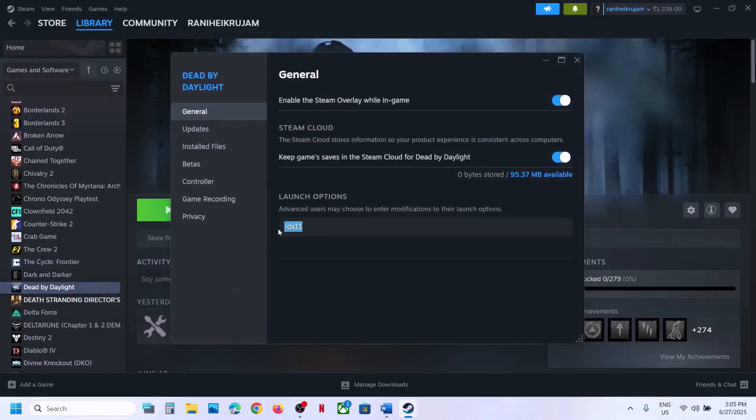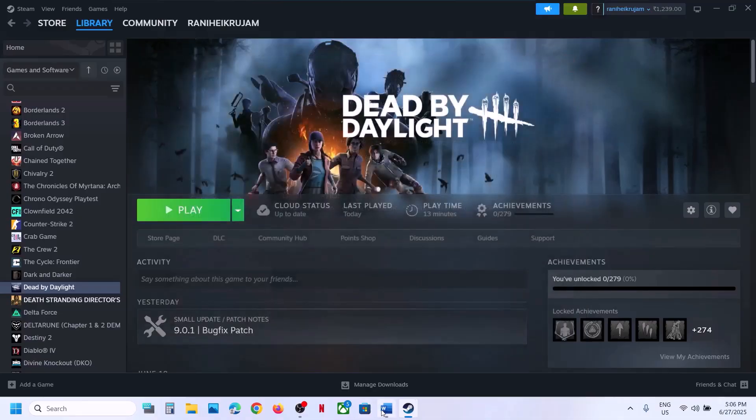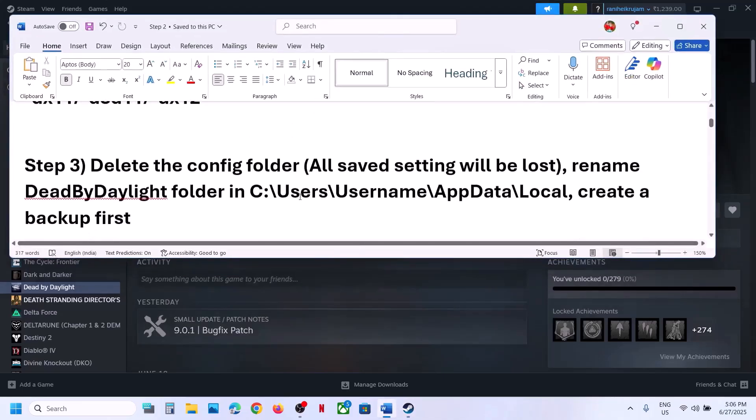this time type in -d3d11. Launch the game and check. Still not working? Then type in -dx12, launch the game and check — this has worked for many players so it might work for you. Still not working? Remove it, empty the field, and follow the next step.